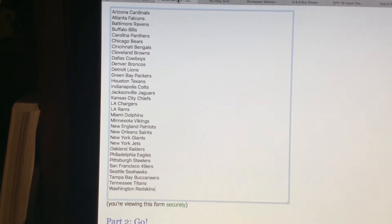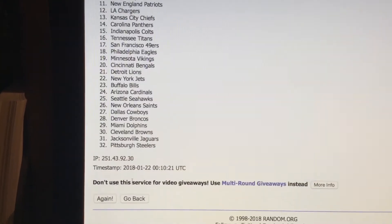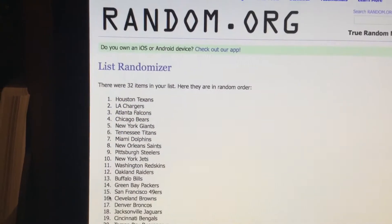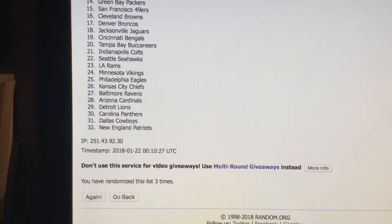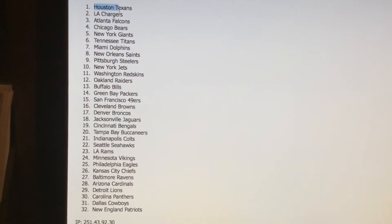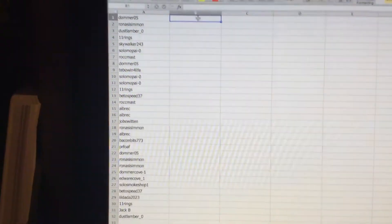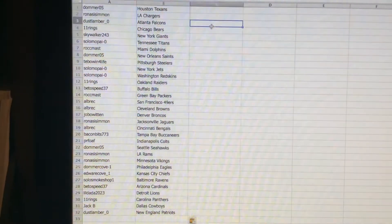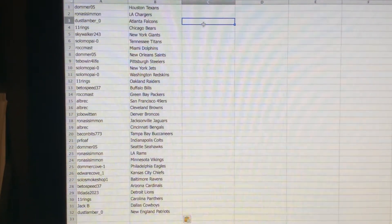There are all the teams in alphabetical order. We're going to do the same thing with the teams — randomize them three times as well: one, two, and three. So you got your Houston Texans at one, your New England Patriots at 32, and you see it's been randomized three times. Copy and paste — there you go, your Houston Texans down to New England. There are all your team selections so you can go ahead and write them down.